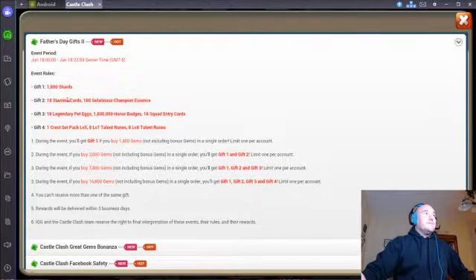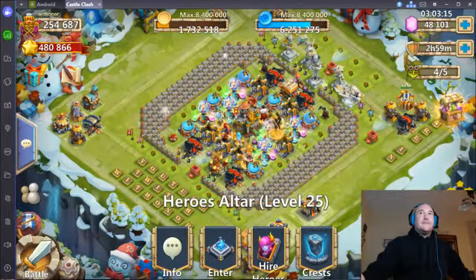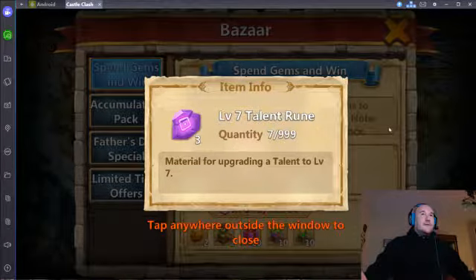Plus shards, champions, all stuff I need - honor badges, squad entry cards, it's kind of fun, pet eggs, and a crest setback which can be a good or bad thing. I'm also going to be rolling some gems to see if I can finish off the spend gems and win event. I spent seventeen thousand gems on swooping dungeons yesterday to get enough shards to devo my Rock'n.